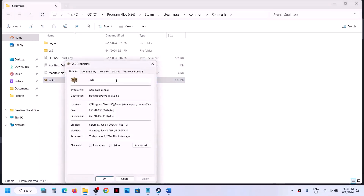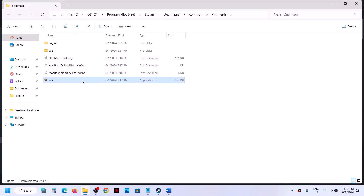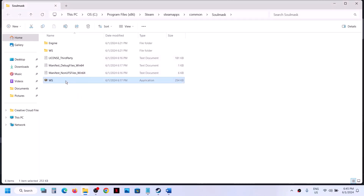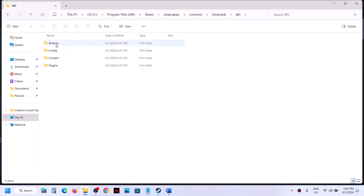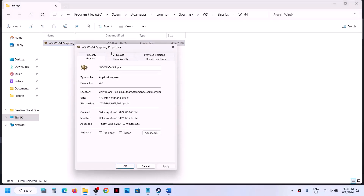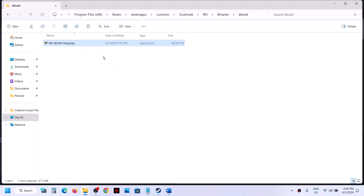If that doesn't work, right-click again, go to properties, and enable compatibility mode — try Windows 8, hit apply, click OK, and launch the game. Still not working? Select Windows 7 and also put a check on 'Disable full screen optimization', hit apply, click OK, and launch the game. Then open the WS folder, binaries, win64, and do the same thing with that exe file — run as administrator, try Windows 8, then Windows 7, and disable full screen optimization.